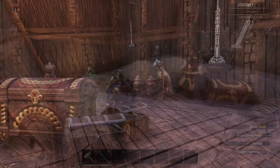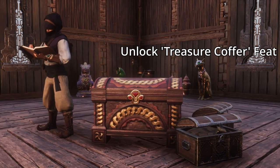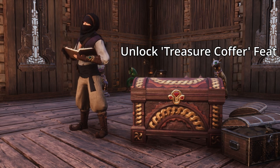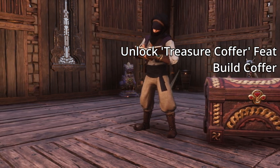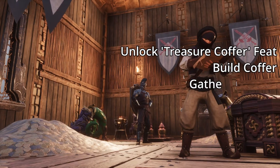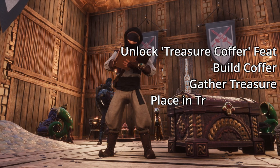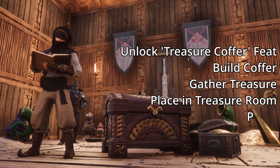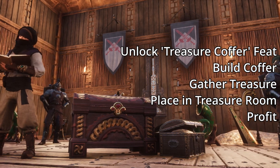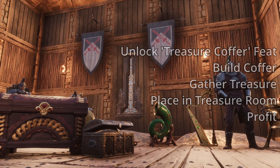To recap: at level 20, spend three feat points to unlock the treasure coffer feat under the decoration sub-menu of the knowledge menu. Build the coffer using 15 shaped wood and 5 iron reinforcements. Go out and liberate some treasure from NPC camps, then come back and place them into your treasure coffer's radius as you would a decoration, and for coins, etc., place them in the chest. That will start to fill up your treasure hoard, so you can build a good wealth of riches.